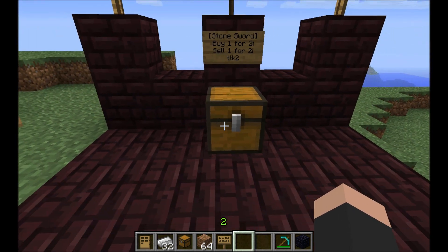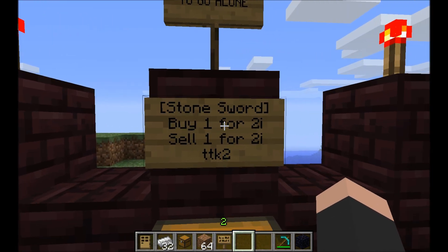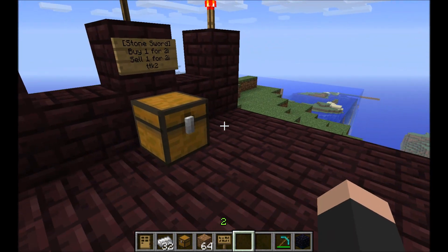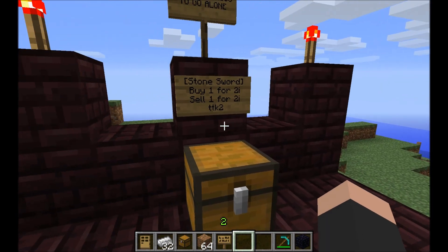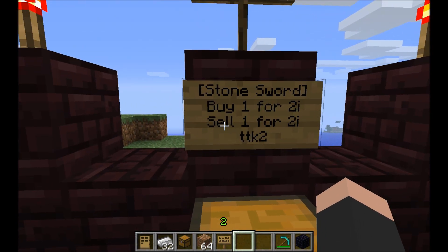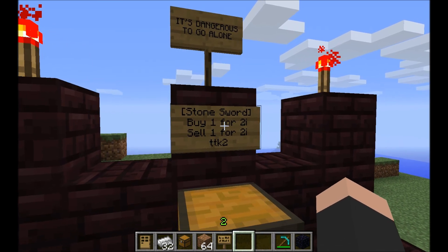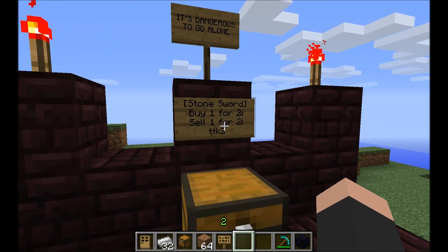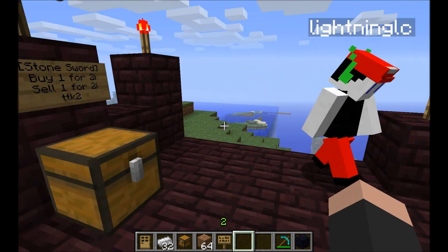Let's say I wanted to sell for diamond — I would do buy 1 for 2D, and then it would cost 2 diamond to buy this stone sword. Probably not a good idea. Some basic tips: always make sure you sell for less than you buy, otherwise people can make money just by taking all of your stuff. And you probably don't want to buy at the same rate you're selling, otherwise there's really no reason to use your shop.